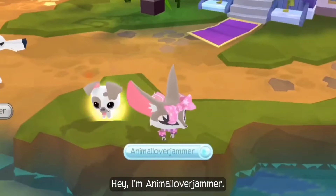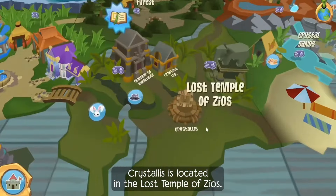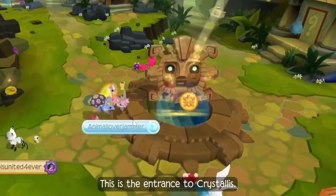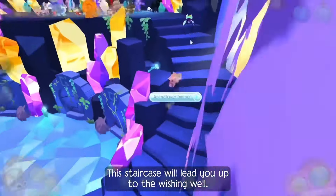Hey, I'm Animal Lover Jammer. First things first, you'll have to get to Crystalis, which is the place where you use the coins. Crystalis is located in the Lost Temple of Zeus. When you get there, go to the Zeus statue and you'll see a little opening — this is the entrance to Crystalis. Once you enter, descend the big stairs and find the other staircase across the room.